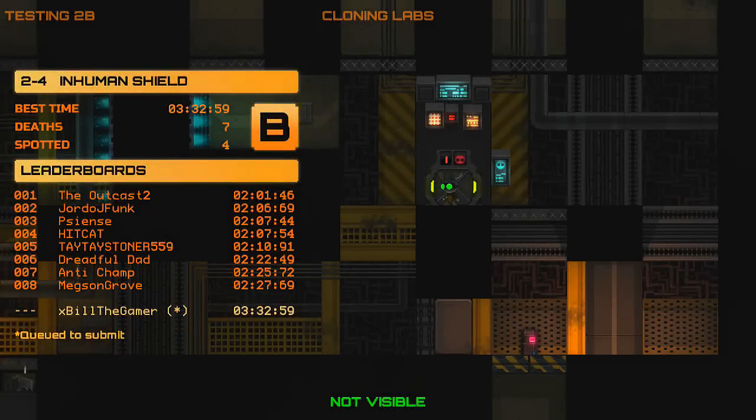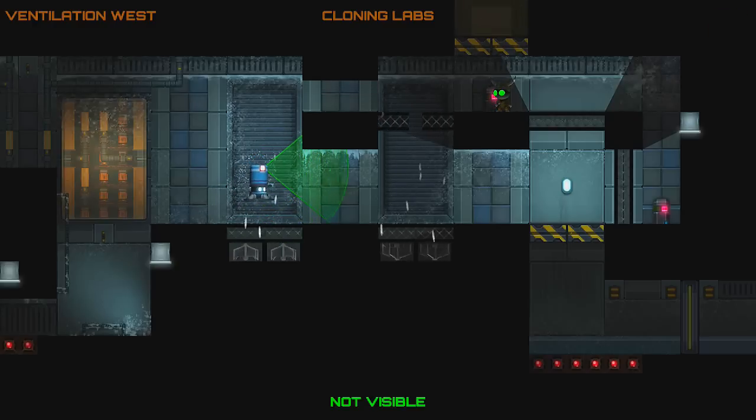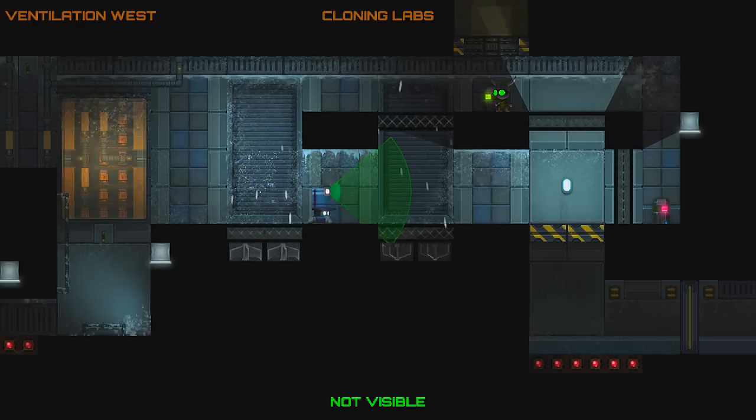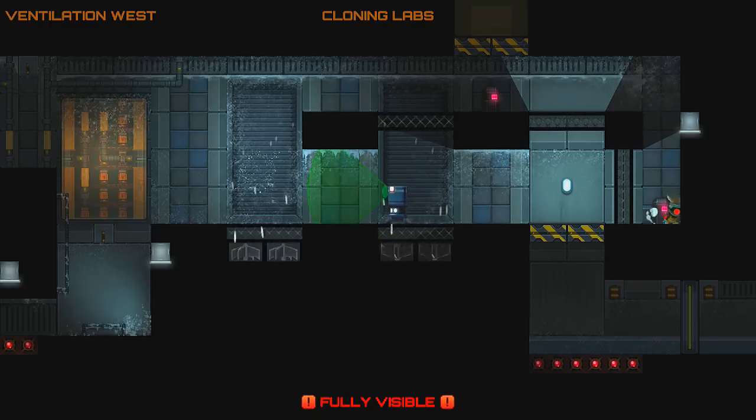Welcome back to Stealth Inc 2: A Game of Clones. We've just completed World 2 Level 4 and it's opened up this area where there's a switch, so we're going to go down and hit the switch. This is the part I was trying to open up before — before we hit World 2 Level 4, I got stuck a little bit. I come along here, so this is the part we were supposed to come to.